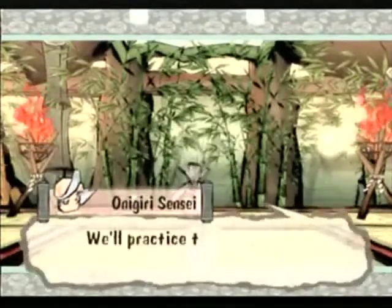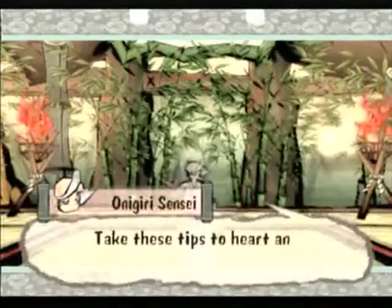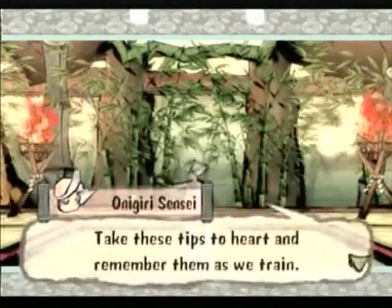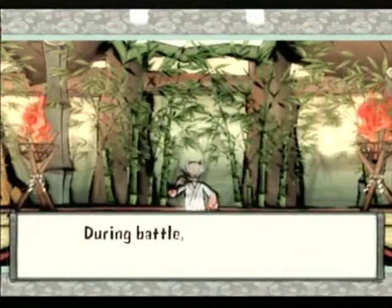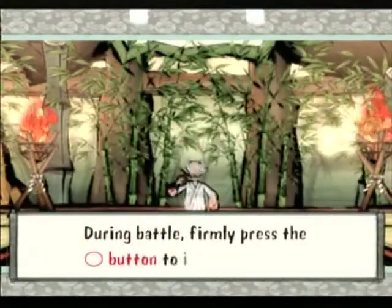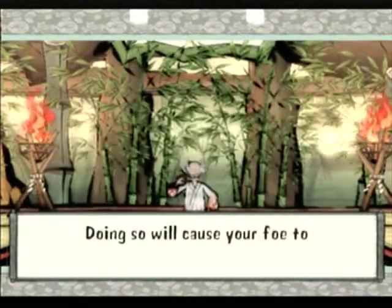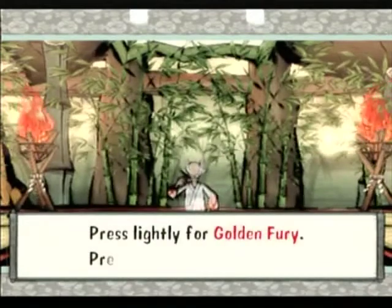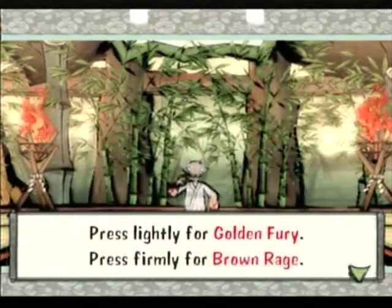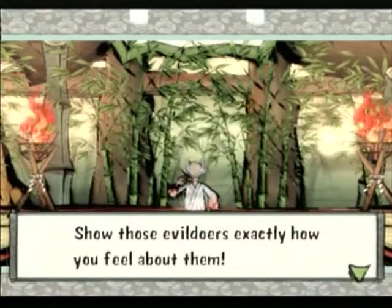Let the lesson begin! Brown Rage God Technique Tips: During battle, firmly press the circle button to insult the enemy. Doing so will cause your foe to drop a demon fang. Press lightly for Golden Fury, press firmly for Brown Rage. Show those evil doers exactly how you feel about them.